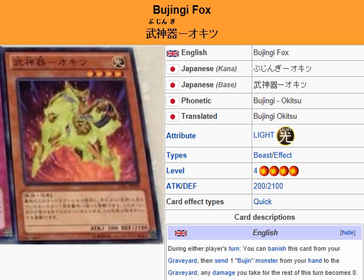Yu-Gi-Oh 101 card review. Here to review a card that is set to be released in the OCG booster pack, Legacy of the Valiant.